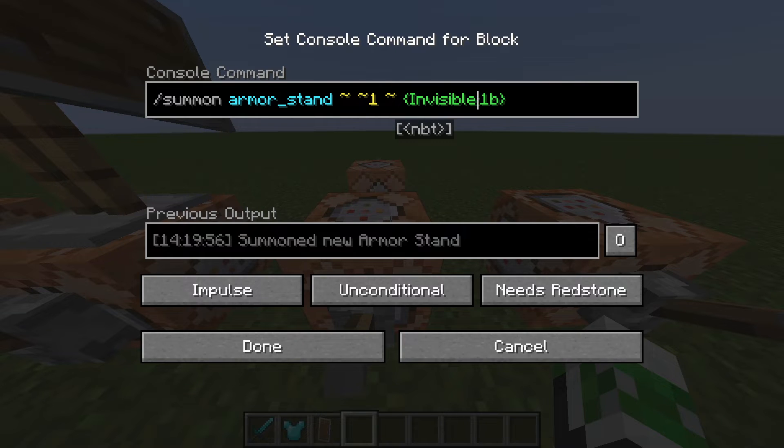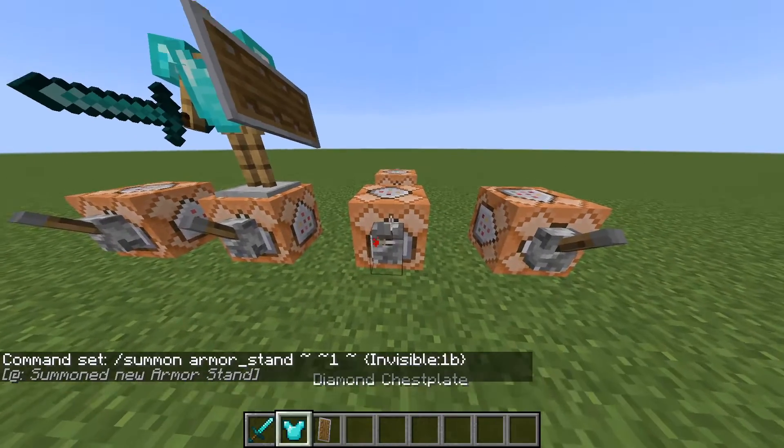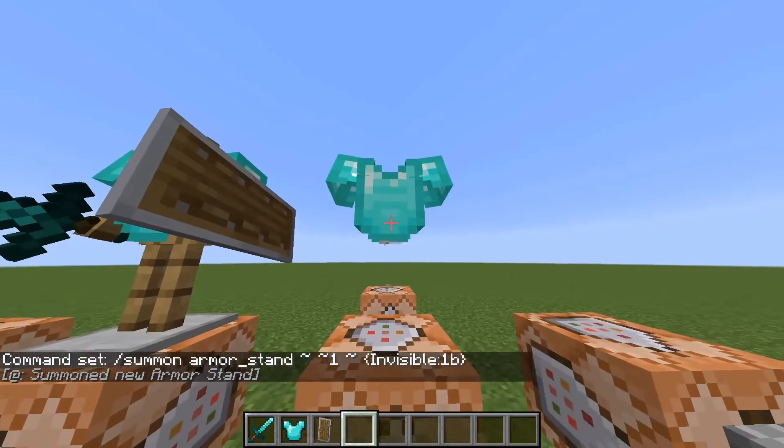Make sure you have a capital I, colon, 1b, and closing curly bracket. Now I do want to quickly state that invisible armor stands cannot be punched to be broken, unlike normal armor stands.